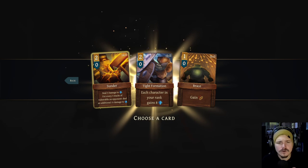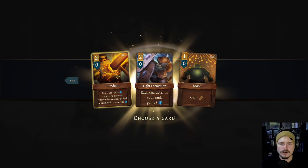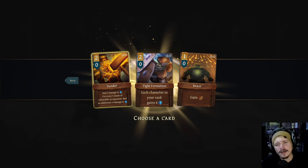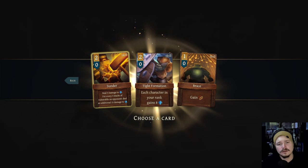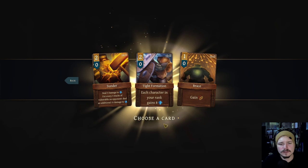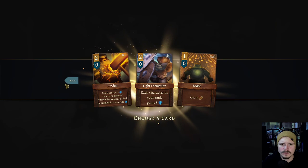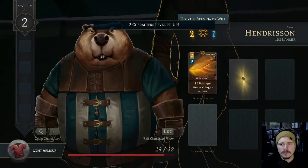Sunder: deal five damage to armor for every three stacks of vulnerable on opponent, deal an additional fifteen damage to armor. This is not bad for getting rid of the big fortress guys later on, but I don't think it seems all that relevant. Each character in your rank gains eight armor or brace. None of these strike my fancy, but we do have a level up, which is pretty nice.